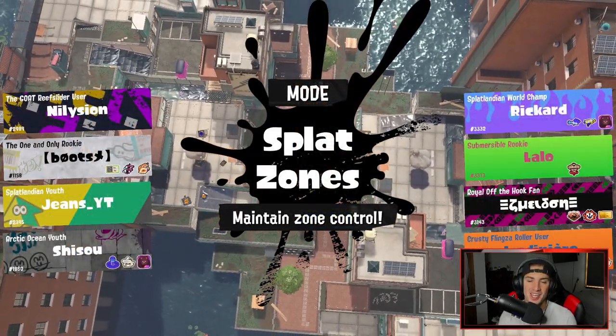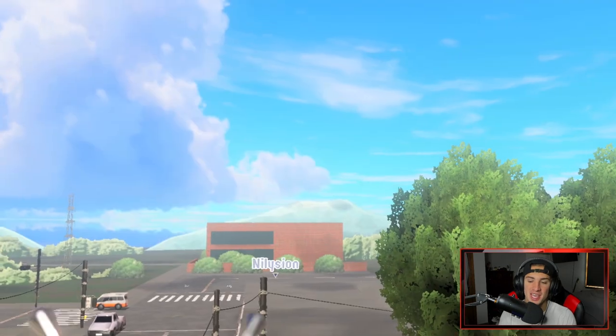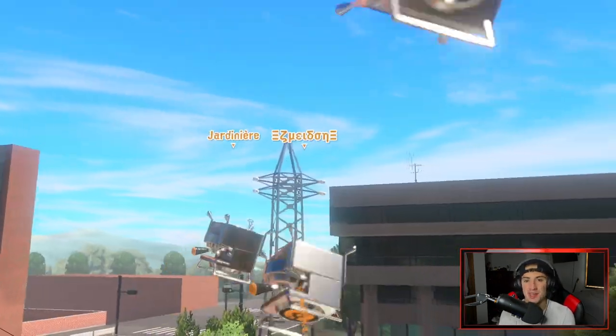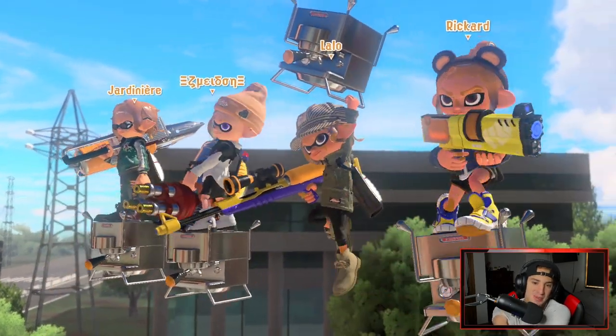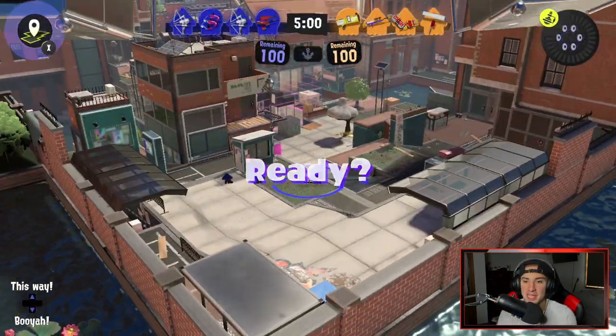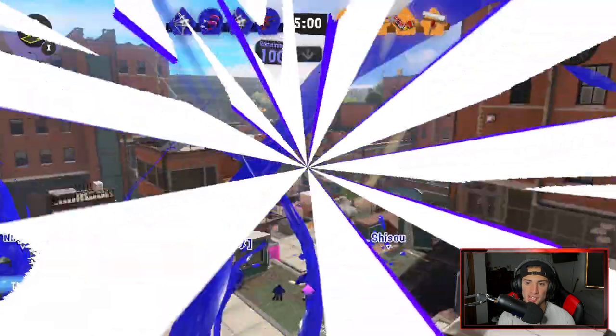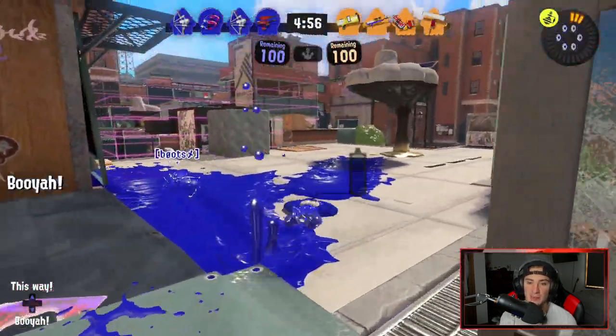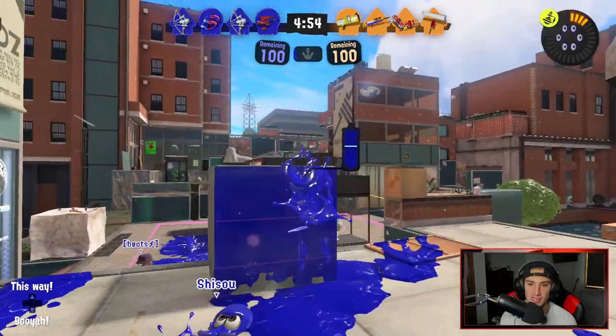Second match coming at you guys. We're on the Inkblot Art Academy map. That first battle was awesome — great little comeback victory. We played great position and our team clutched up with a bunch of kills. Hopefully we can go back-to-back here and get rolling with the Tri-Stinger. I absolutely love this weapon — it's definitely not my best weapon, but I just have the most fun using it.